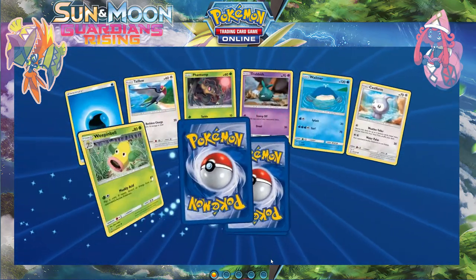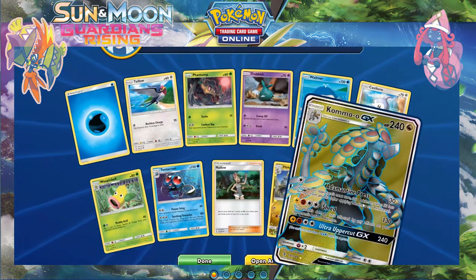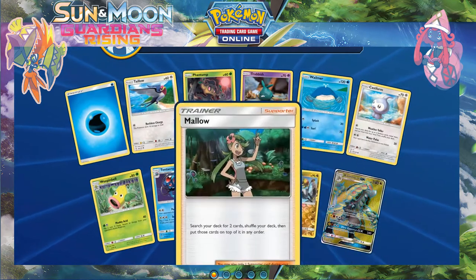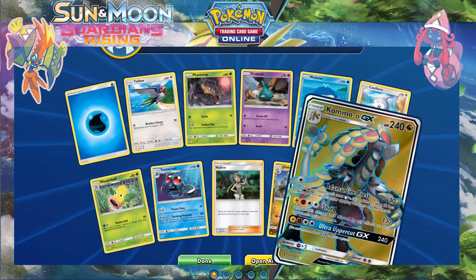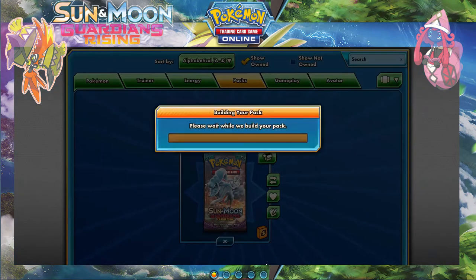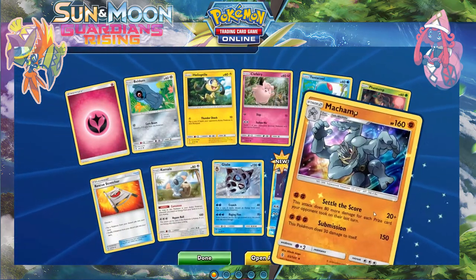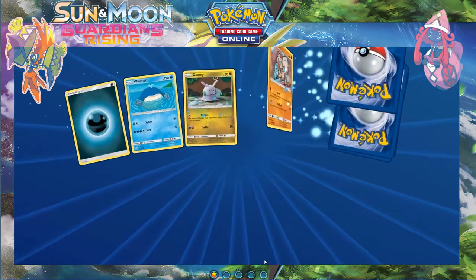30 packs after this one — reverse Hakamo-o and a full art Kommo-o GX — nice! I like packs like this. We should have had a Jangmo-o as well, that would have been ultimate. Still not the full art I would have liked the most — you know, guys, Tapu Lele. I'm a Machamp holo as well — doubling up on the hollows boys and girls.